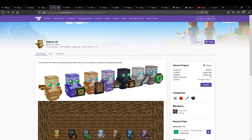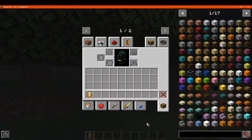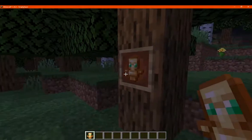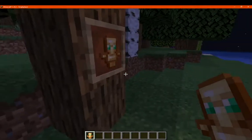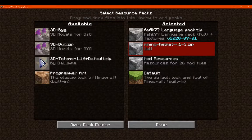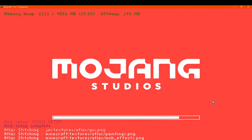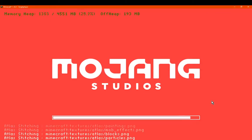I only have the regular totem included, but obviously if you want to use the Strange mod version you could. So this is what a totem looks like normally, either in hand or in an item frame. If we just enable this real quick, we'll see what happens with it in your hands as well as in an item frame.